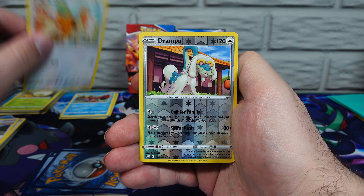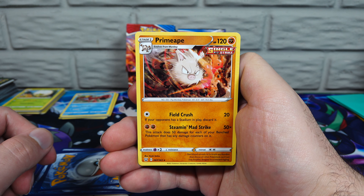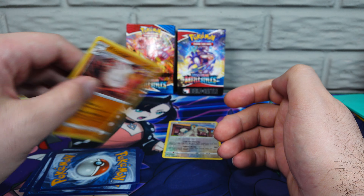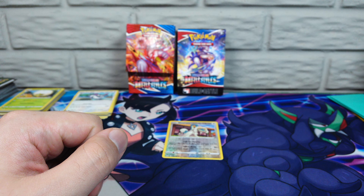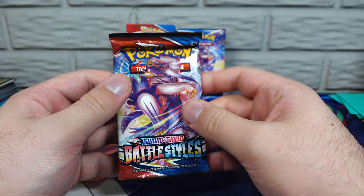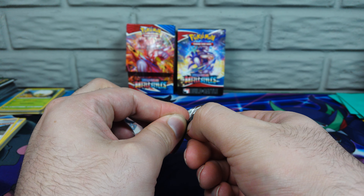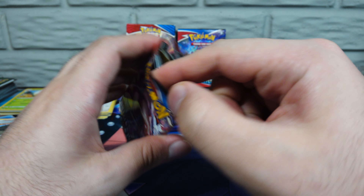It must be an old art for the promo. We got two of those. We have a Stonjourner Single Strike — two of those. Quick Ball, Professor's Research, Sonia, Bronzor, Indeedee, Zubat — two of those — two Golbats, and two Crobats. Crobat is one of the big Pokémon in Battle Styles. Crobat should be rare — I don't know how many Crobats I've actually pulled, to be truthful. Not too many, I would say.